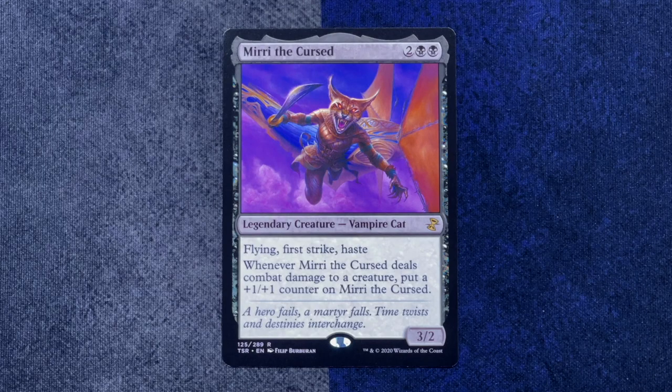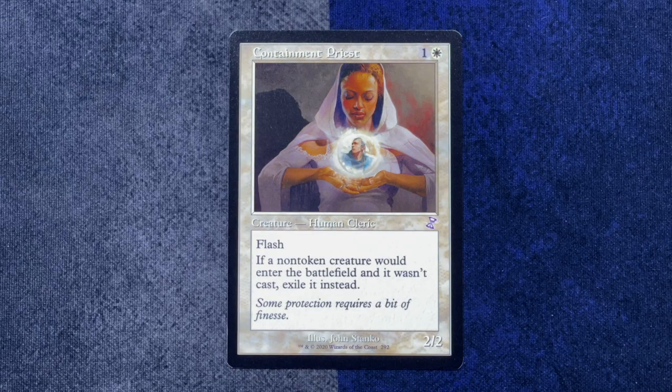This is not a rare but I want to say, look at how good the art on Yavimaya Dryad is — Rebecca Gay does terrific work. Our rare is a card which has now got a new frame — it's Mirri the Cursed with new art. She's a vampire cat. And then our throwback card is Containment Priest. It's cats and hate bears. Did you ever actually have a Mirri the Cursed deck? She's definitely in my mono-black vampire deck because why wouldn't she be? She's a vampire. And a cat.